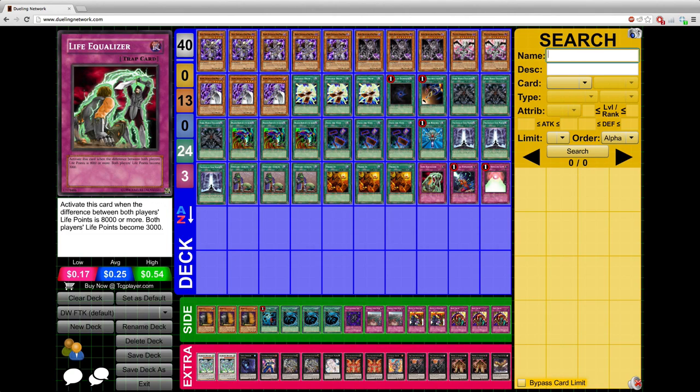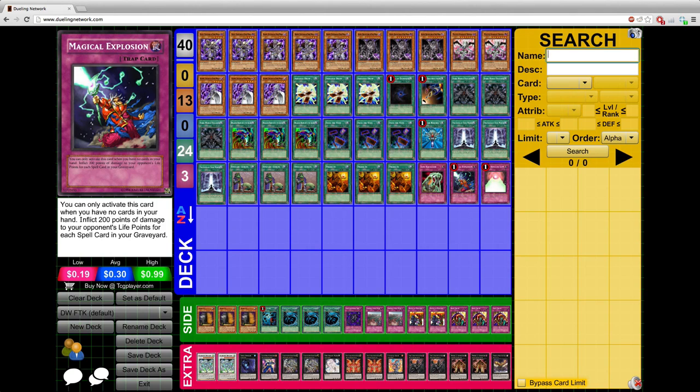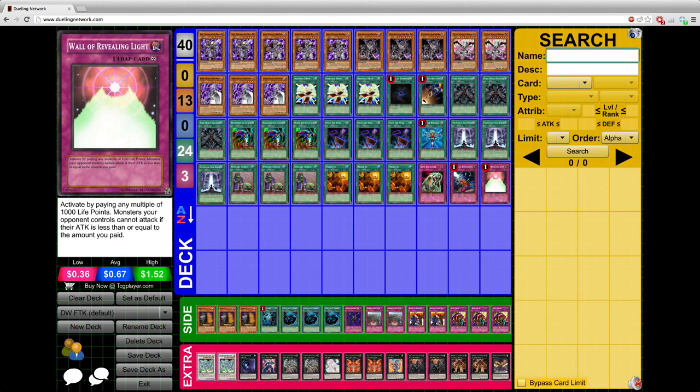Now on to the traps: we have Life Equalizer, Magical Explosion, and Wall of Revealing Light. That's really the deck profile. For those who just want to watch the deck profile, thank you for watching and I hope you enjoyed it. For those who need a little help on how it works, or just want to see my take on it, I'm going to go to a brief explanation.